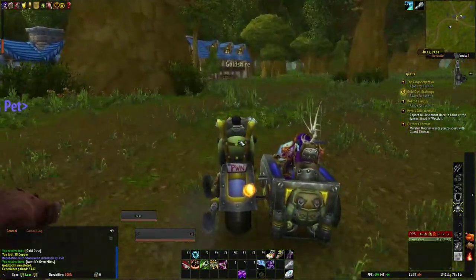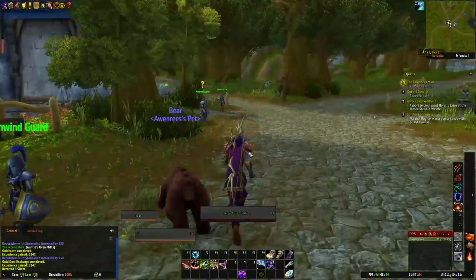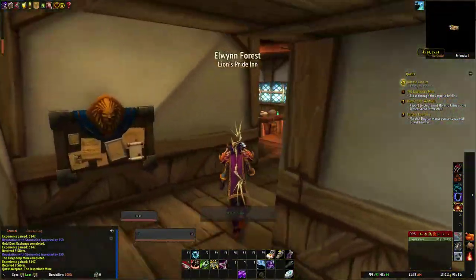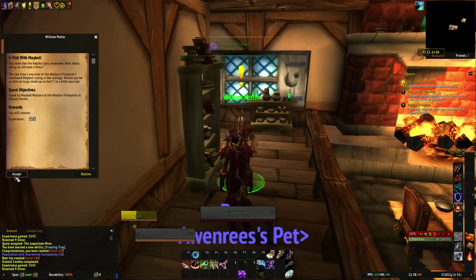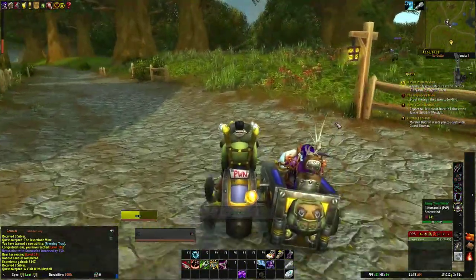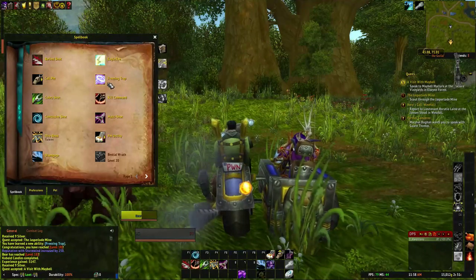And there's town. Let's turn in our quests and see what's next. We leveled up — we have a new ability: Freezing Trap. Marshall Dugan is always very, very serious — a guy does not know how to let loose and have fun. He wants us to talk to Maybelle at the Macroor Vineyards. Let's go do that, and then we have to go to the other mine.